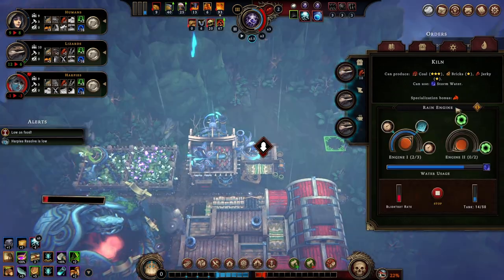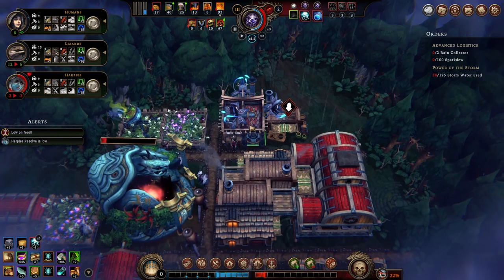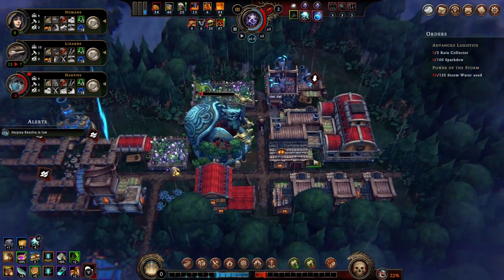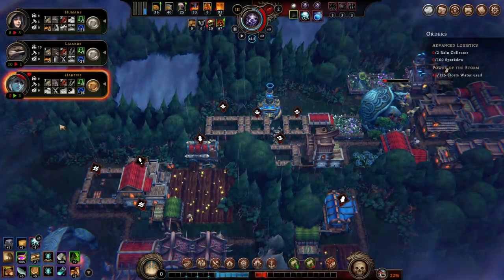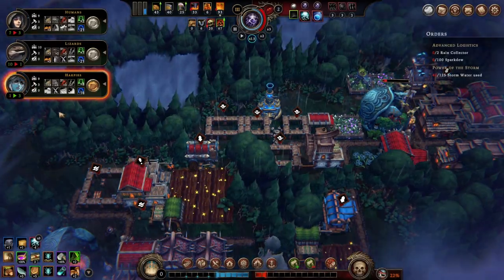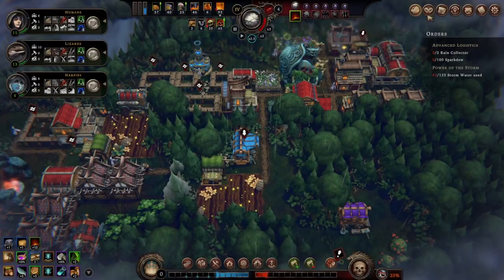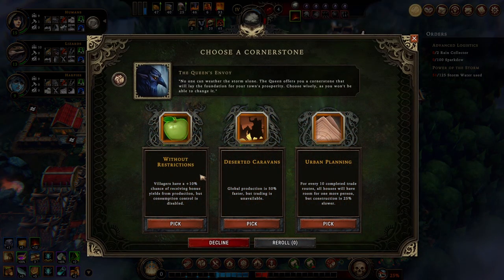I've definitely used a lot of rainwater here but we can't see it. We have three blight rots so we're getting some corruption. I almost - please don't leave me. Yes, we saved that. We have received a cornerstone. Receiving bonuses from production but you can't control consumption. Construction is slower, which is not my biggest issue. I think I'll take the urban planning.